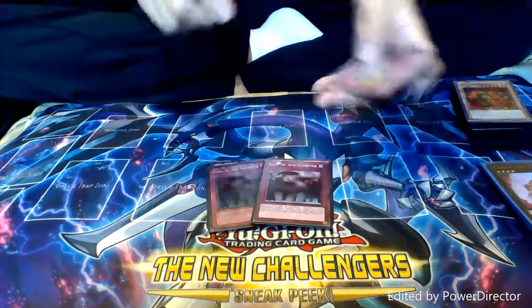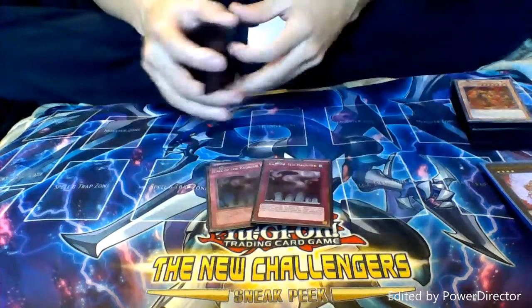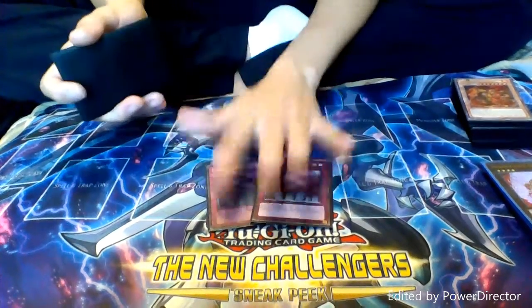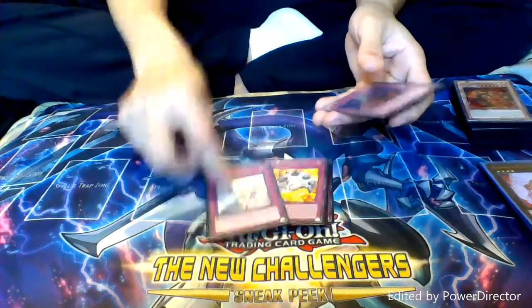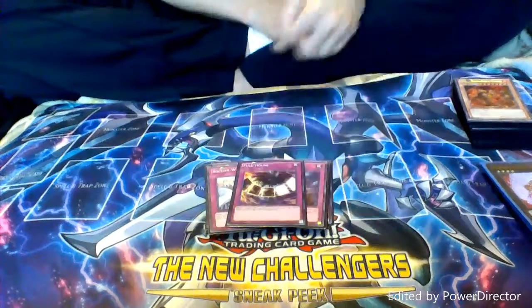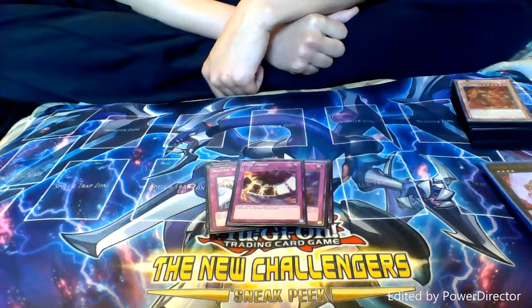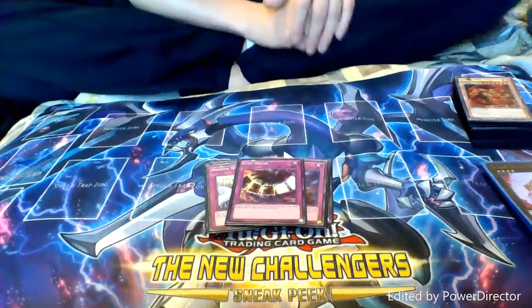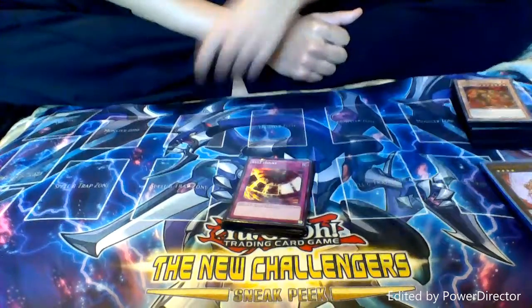Next up we have two copies of Call of the Haunted, which is great with Wolf Bark, great with Raven to go with Trans Modify plays, and bring back your Spirit to go for synchro plays. Then we have two Breakthrough Skills, one Solemn Warning, one Solemn Judgment. And then a fun tech card of mine — one copy of Bull Blader. Because Bull Blader lets you target two face-ups on the field and three set cards, so I blow up my own Fire Formations to take out three of my opponent's sets. That's really good spell and trap removal, and it gives me great use of Fire Formations outside Dragon.